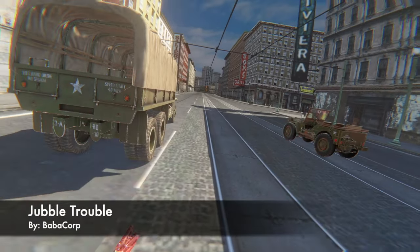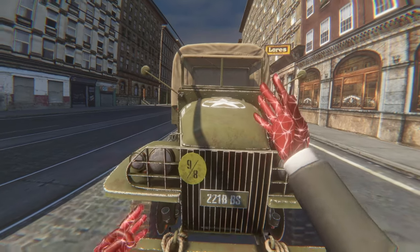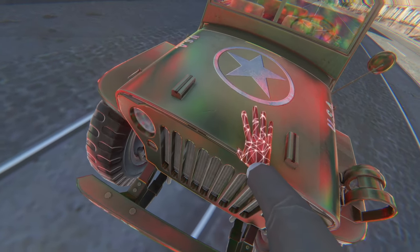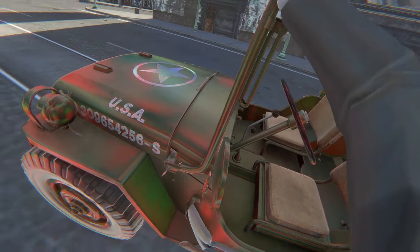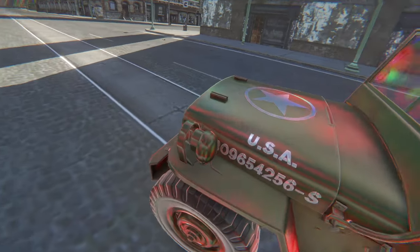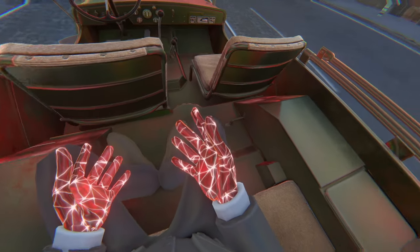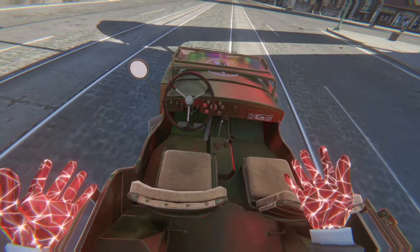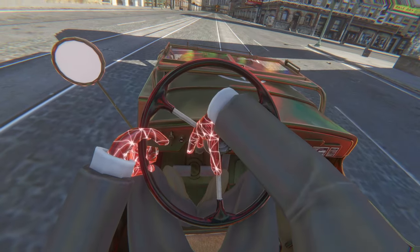Up next, we have Jubble Trouble by Babacorp. This one here is the Trindle Trouble - it's a big military vehicle. And then you have the Jubble Jeep, which is also military but it's a cool Jeep. So let's start off with this one. We can go ahead and pull this to knock it down. Look at the available seats - you could sit in the back here, back there, passenger, or front. So this is a great fusion vehicle. And there's also a horn - you grab here and it honks. How great is that?